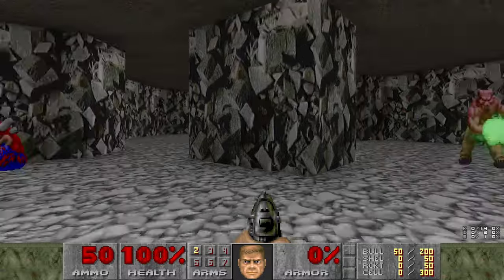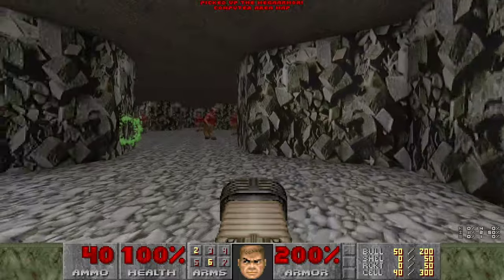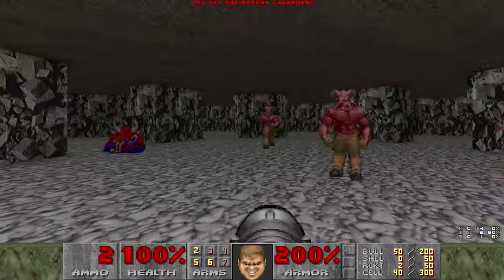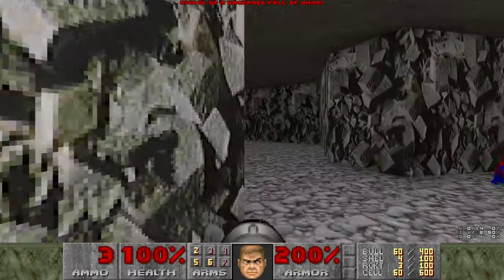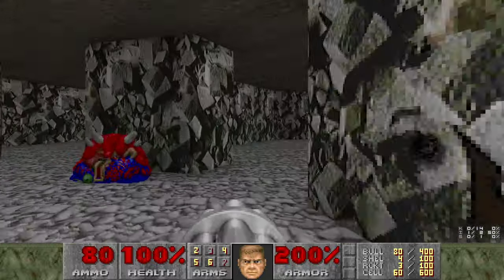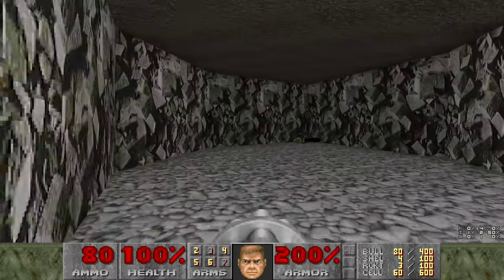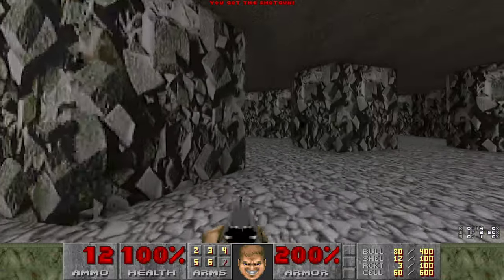Alright, this is E2M9. We're gonna start off by grabbing the plasma. Doesn't really matter all that much. We can dodge the Barons, right? We're just testing our skills. Chainsaw - neat. Weird that they put that in the game.